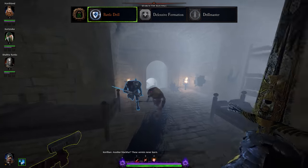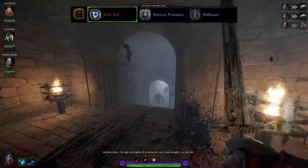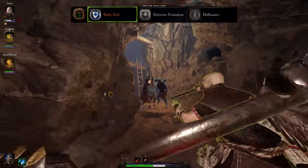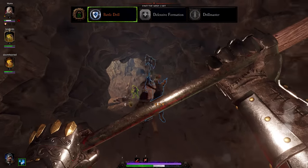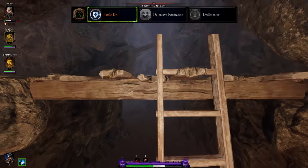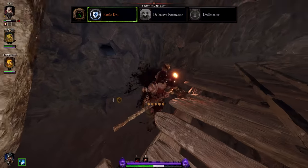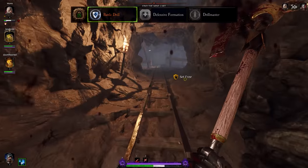At level 15 you pick an upgrade to your aura, and in a full party I would always go with Battle Drill. Battle Drill gives 1 full stamina shield, which is generally the most useful for allies and certainly the most useful for you. As a Foot Knight I would recommend 6 stamina shields total — a perfect amount for tanking and crowd controlling hordes, meaning you should never really run out. Baseline Foot Knight has 4 stamina shields with the Halberd and Executioner Sword, and Battle Drill increases that to 5, meaning you only need 1 more stamina shield from item properties.